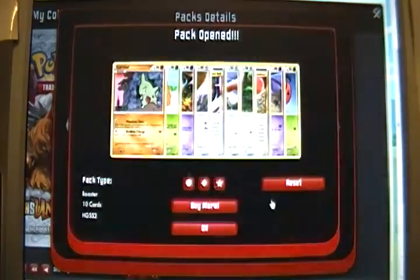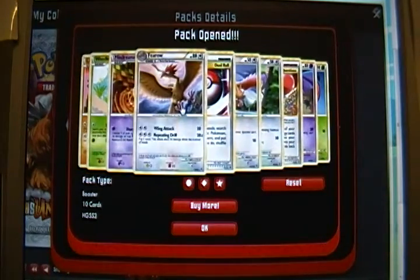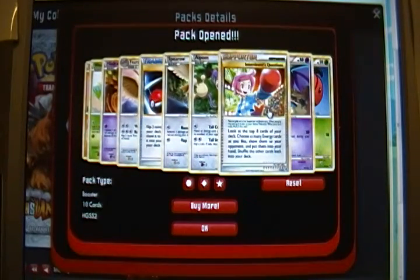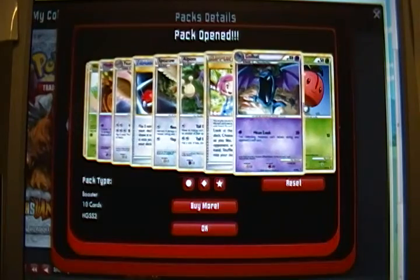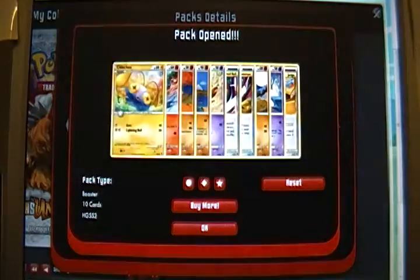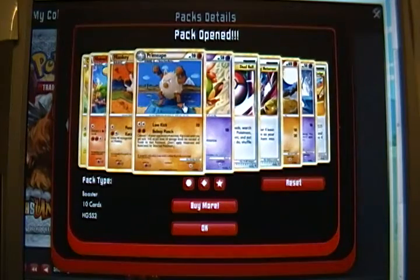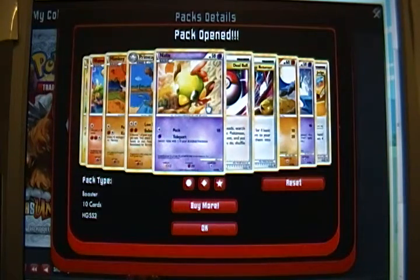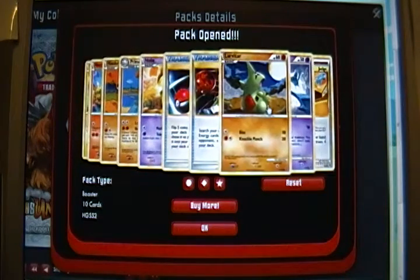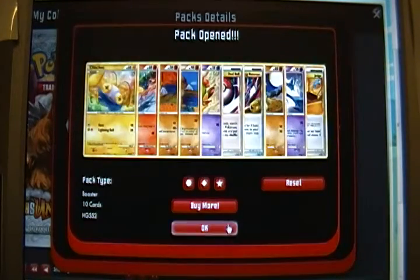Six packs to go. We got Larvitar, Weedle, Misdreavus, Firo, Dual Ball, Spiro, Aipom, Interviewer's Questions, Golbat, and Cherubi. Then Chinchou, Phanpy, Mankey, Primeape, Natu, Reverse Holo Dual Ball - nice. Energy Returner, Larvitar, Zubat, and Judge. So a few trainers in that pack, nice.